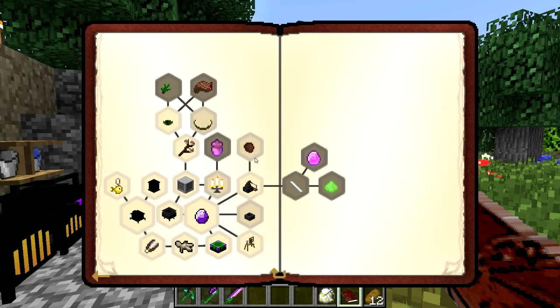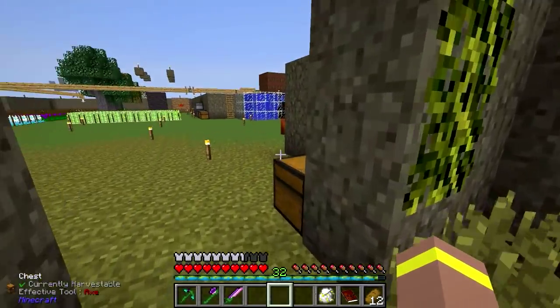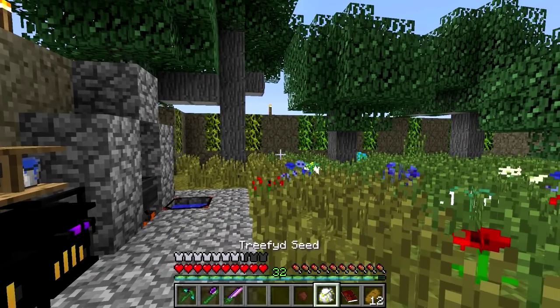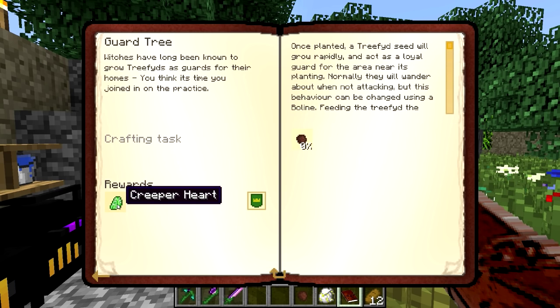And this brings us on to a new area here — we have guard tree. Oh man, what are these? Tree fid seed! I've actually got a tree fid seed — I traded it with a sheep. I know it sounds really silly but I did trade it with a sheep. Looking at the quest description: witches have long been known to grow trifids as guards for their homes, and you think it's time to join in the practice. Once planted, the trifid seed will grow rapidly and act as a loyal guard for the area near its planting. Normally they wander around when not attacking, but this behavior can be changed using a bowline. Feeding the trifid the heart of a creeper or a demon will increase its strength and health.